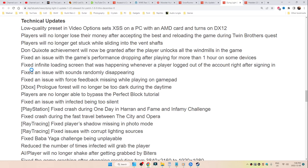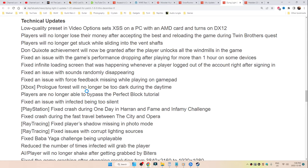Fixed the infinite loading screen that was happening whenever a player logged out of the account right after signing in. Fixed an issue with sounds randomly disappearing, or an issue with force feedback missing while playing on the gamepad. Xbox Prologue Forest will no longer be too dark during the daytime. Players are no longer able to bypass the perfect block tutorial. Fixed an issue with infected being too silent.